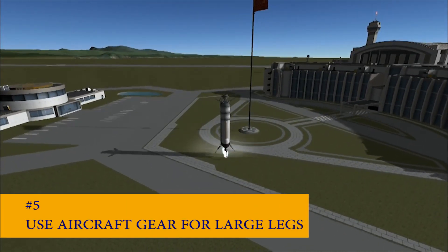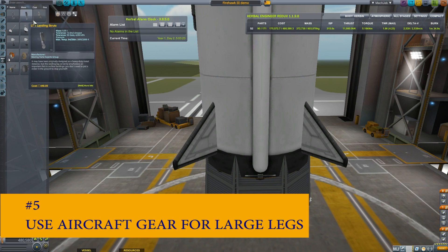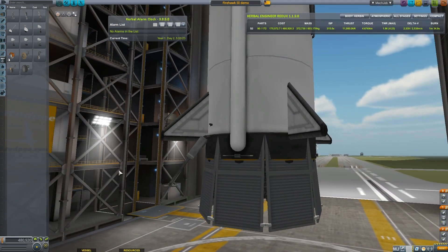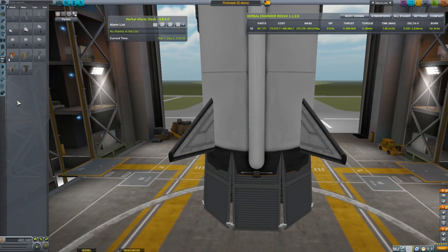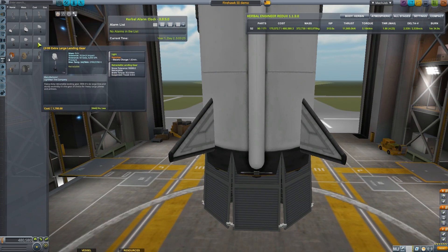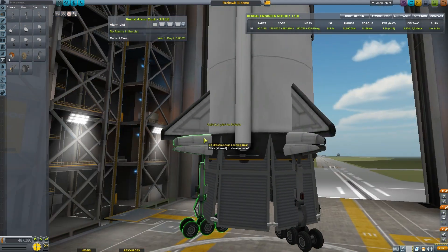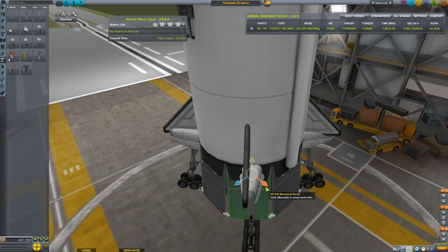Number five: use aircraft landing gear for large legs. Unfortunately, the landing legs in the ground tab are just not very long. The largest aircraft landing gear are fantastic, however. Just don't forget to click on the brakes icon prior to landing so your wheels don't slip you up.